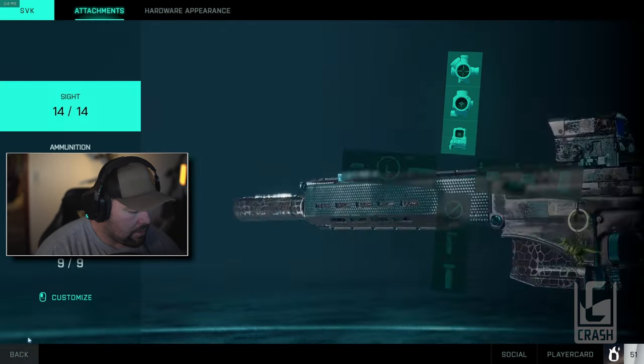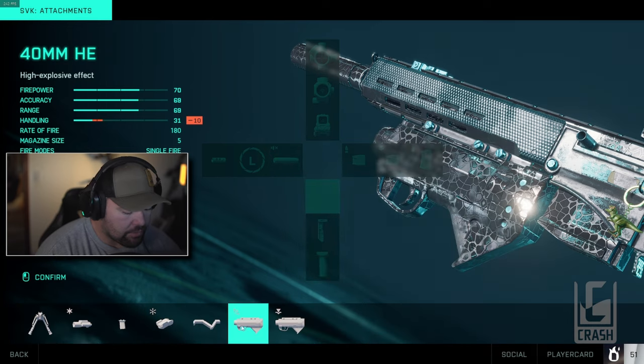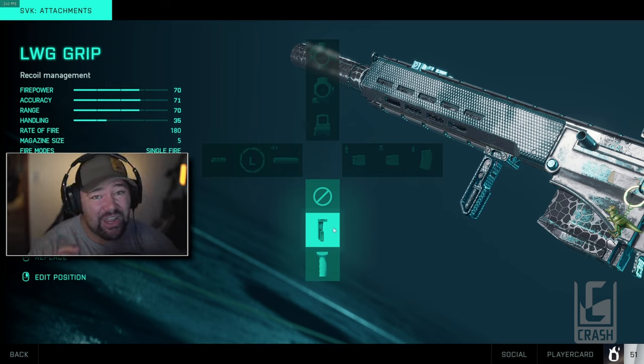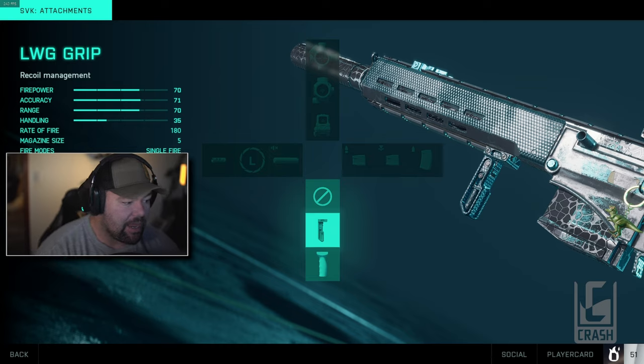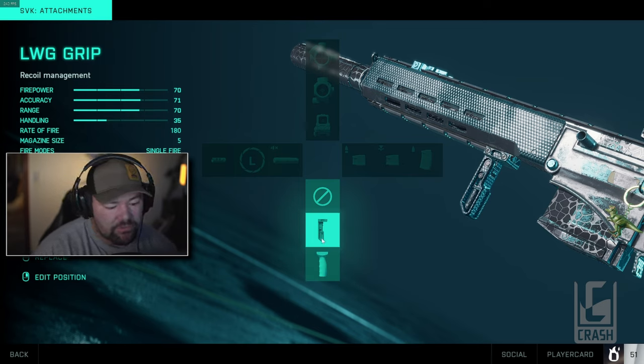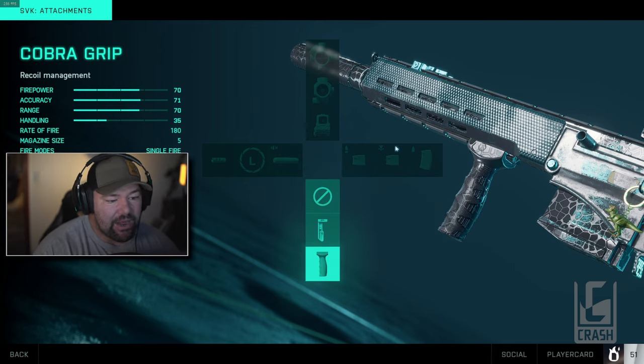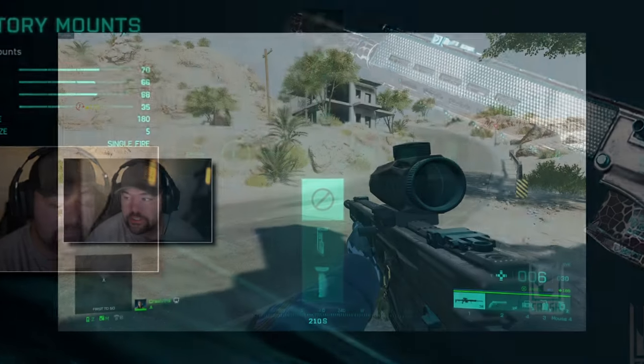For the under barrel, I usually run a vertical grip because it helps lessen bullet spread slightly. There is a little bullet spread with this gun, and the grips reduce it ever so slightly when you're static. If I'm strafing I'm not really needing that extra pinpoint accuracy, but if I'm trying to hit someone far away I won't be moving anyway. I run the LWG grip — it cuts down on bloom just a tiny bit when static. It's really negligible, but I think it does a tiny bit more based on my testing.